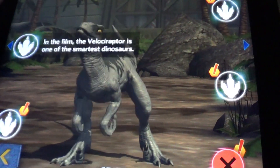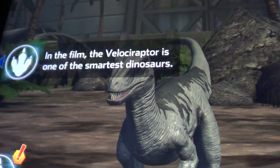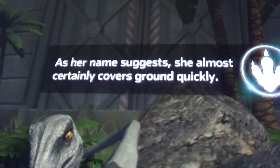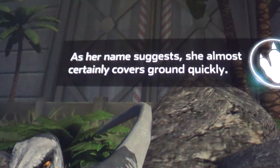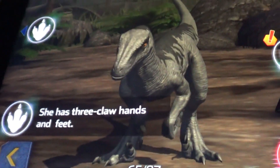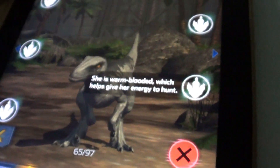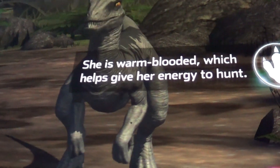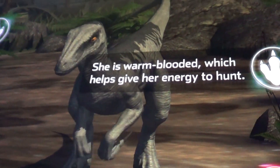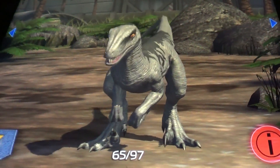I have a lot of ones to go through. In the film the Velociraptor is one of the smartest dinosaurs. She has three claws on her hands and feet. She is warm-bodied. I like the colors.